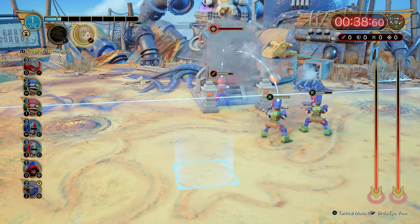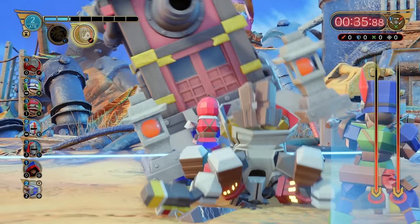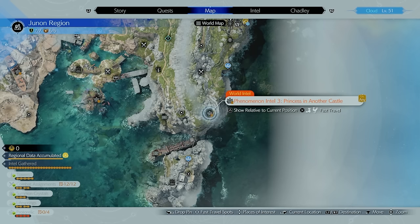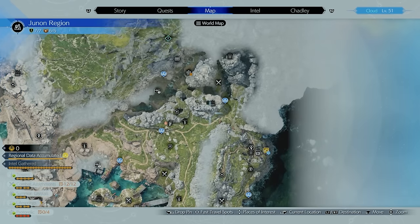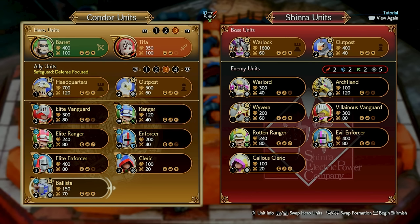And that's how you destroy Phenomenon Intel 3 and save Princess Peach! The fourth Phenomenon Intel is located all the way up here on the map — this is the final one, which means it's going to be the hardest fight, depending on how you approach it. Don't worry, I've got you covered.